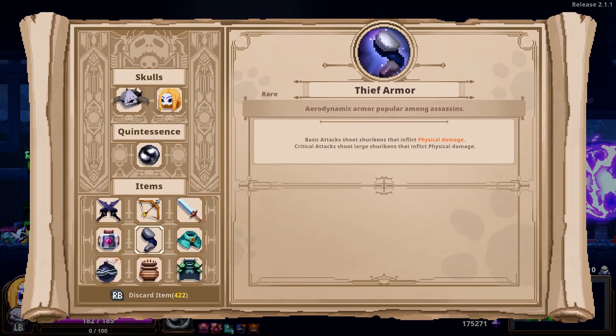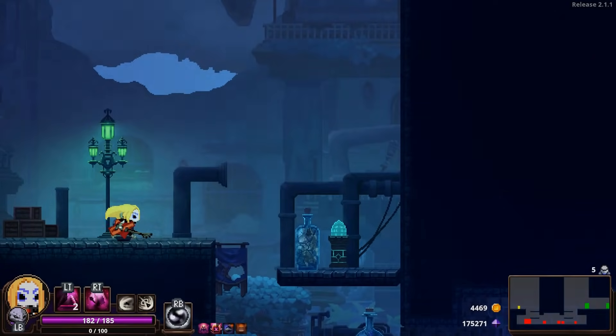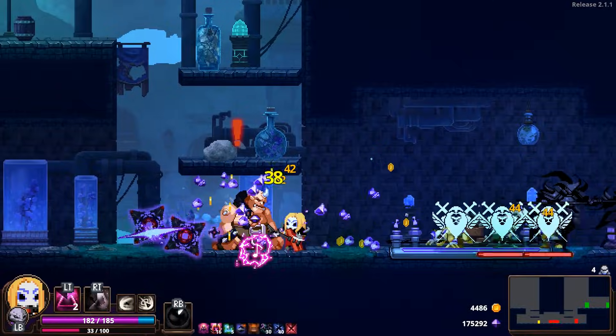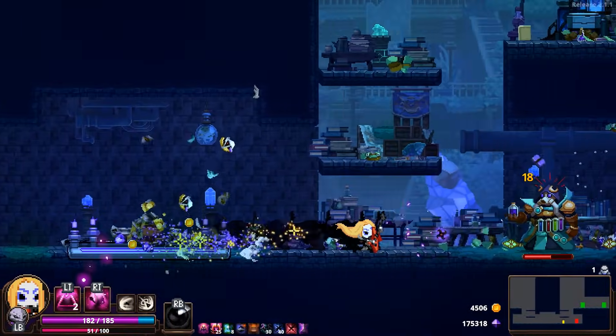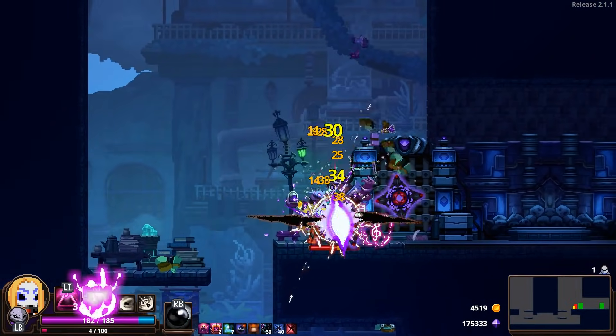Picking up the Thieves' Blacksteel Dagger — extra Critical Strike. Get rid of the Sphinx Eye. Great decision by me — pat myself on the back. I don't need as much magic damage now. We need to stack up physical damage, and some critical hit doesn't hurt whatsoever.